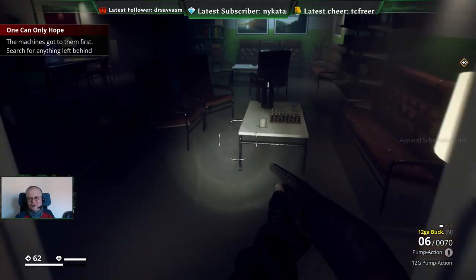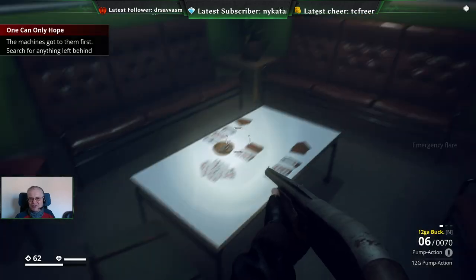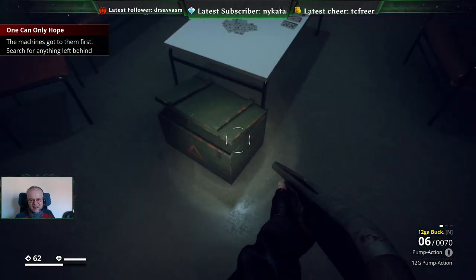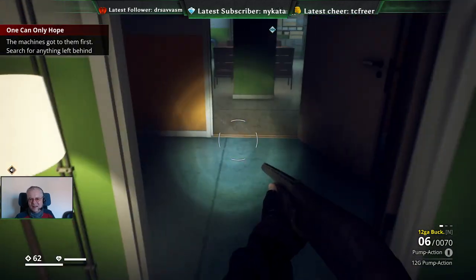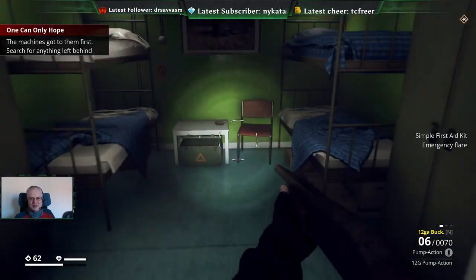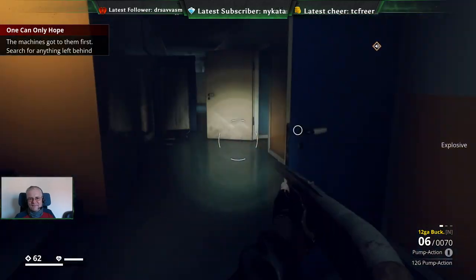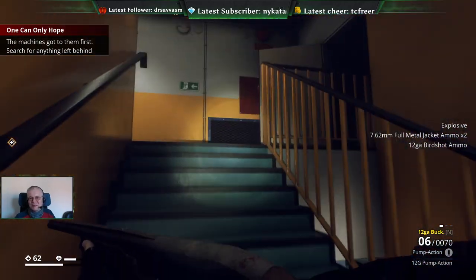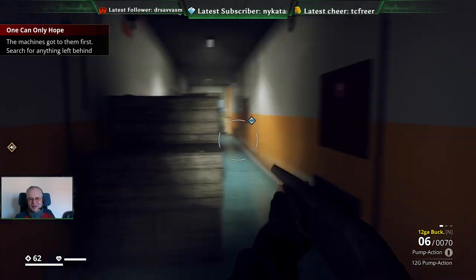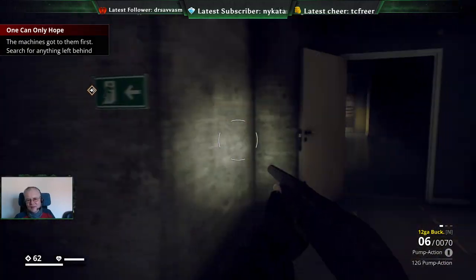Something to help with the research. Another - I'm going to say - officers' lounge. Could be senior NCOs or something. Four-bunk room. And there's the steps back up. I think we've now done this one.